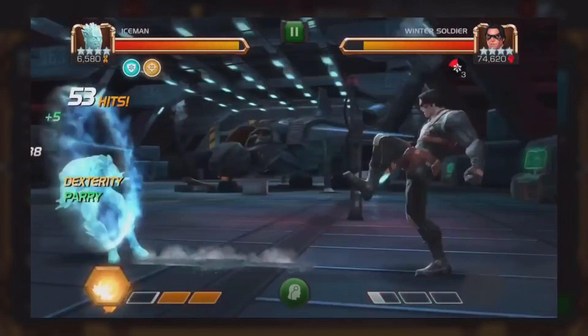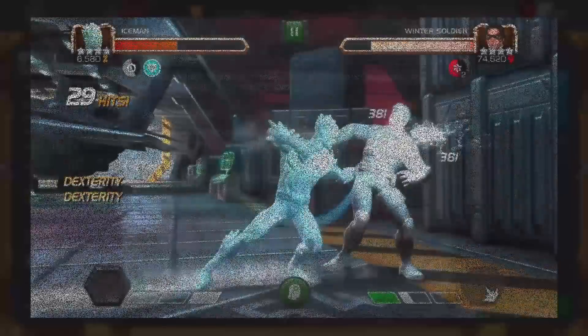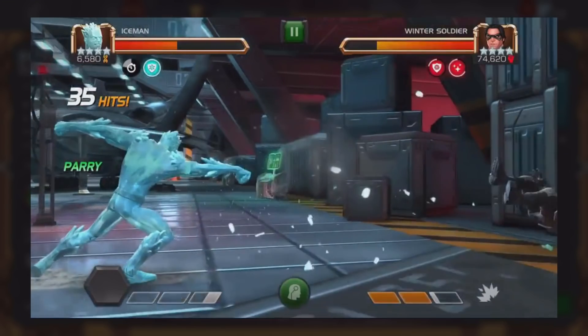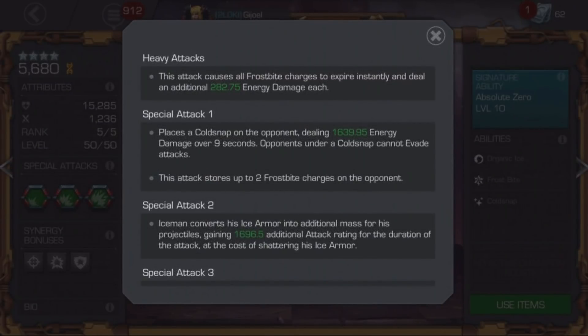You can also apply two more Frostbite charges when you use the S1 — so not only does the S1 reapply Cold Snap for damage over time and removal of evasion, but it also puts two more Frostbite charges on. And if you're really trying to dump a ton of damage onto the enemy — I'll show an example with Winter Soldier — you can use your Heavy Attack. Whenever you land a Heavy Attack, it automatically consumes all of those Frostbite charges at once, rather than waiting for the timers to run out. Depending on how many Frostbite charges you have, this can be a really, really big number. So you can dump the Heavy Attack to consume Frostbite charges and drop an S2 with Ice Armor up for massive burst damage at the end of a fight.